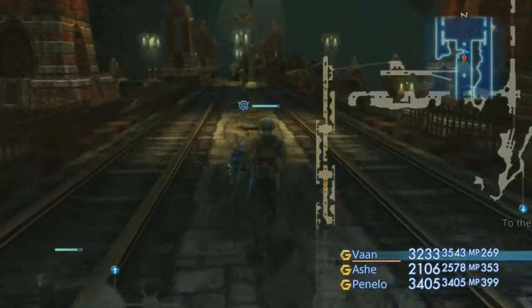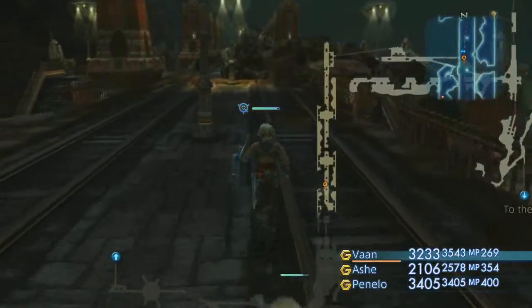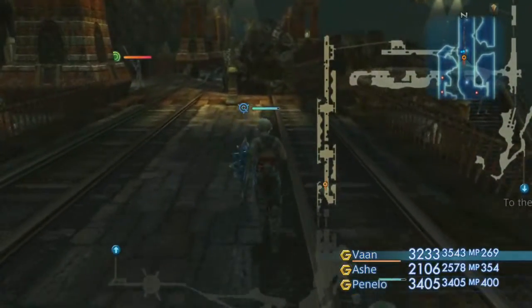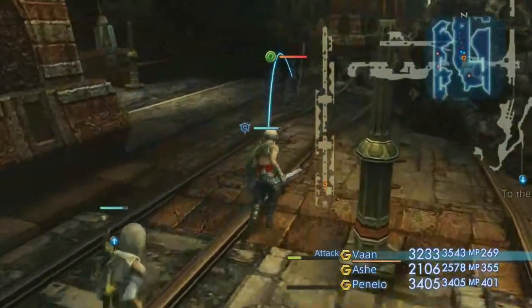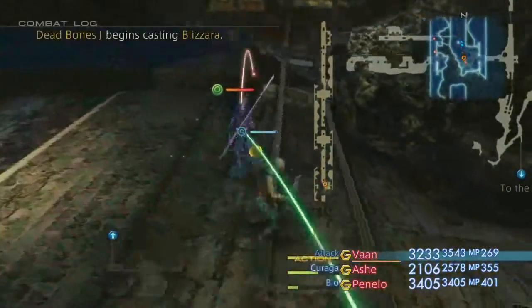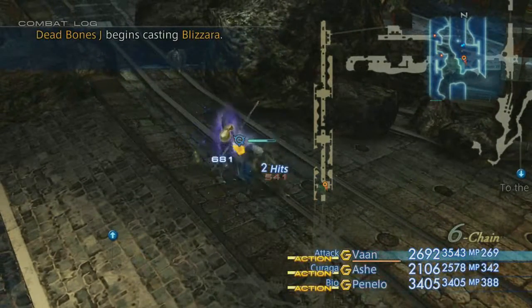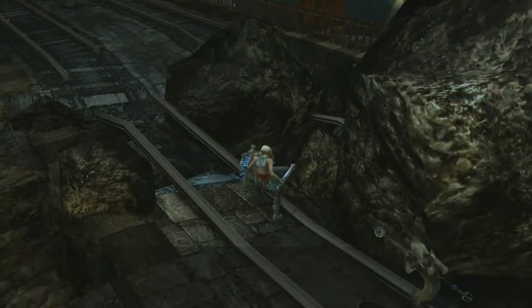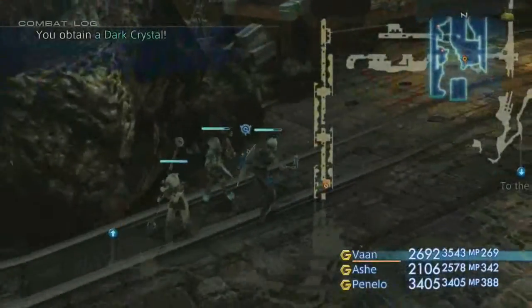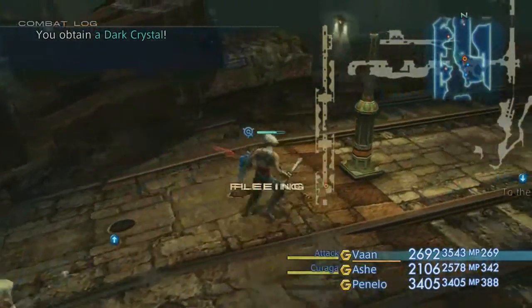Hope you're all still awake. LateNightMega here. We're traveling through the extra area of the Barheem Passage, because as I mentioned last time, there is an Esper here. I'm not going to spoil who it is or if we beat him. But we also ran into the Disease status for the first time, and past gameplay me is still not fully sure what to make of the Disease status.